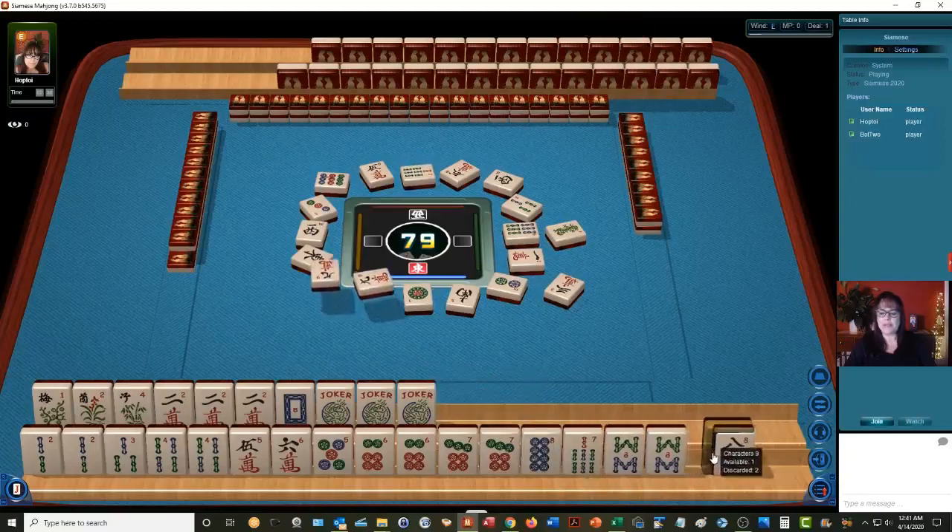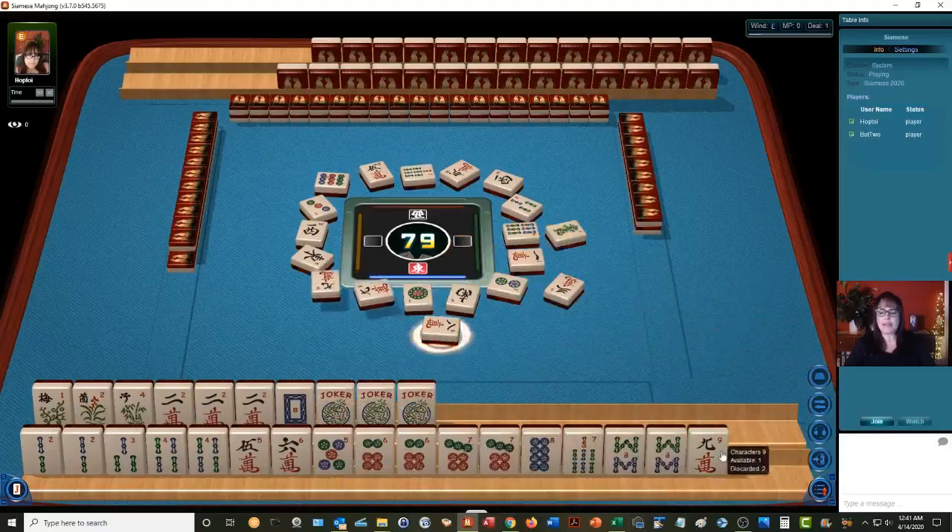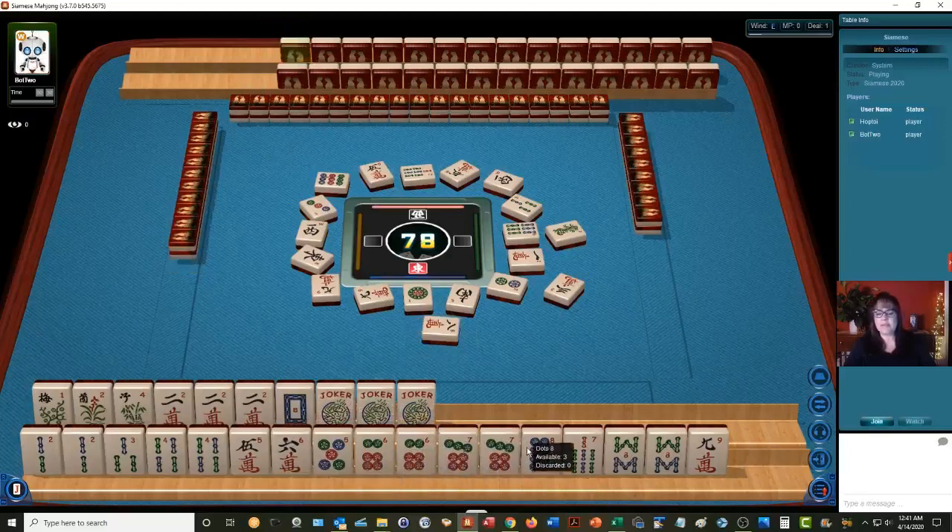Look, we got one — okay, let's keep it. Five, six, seven, eight, nine. Even though there are two out, we might get some jokers. Five, six, seven — we almost have our pairs. All we need is a five dot there.